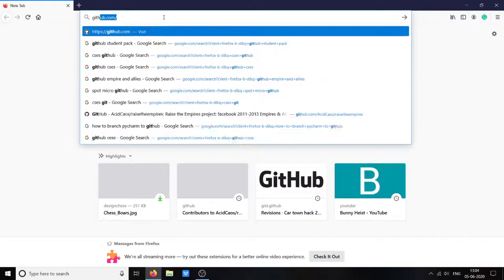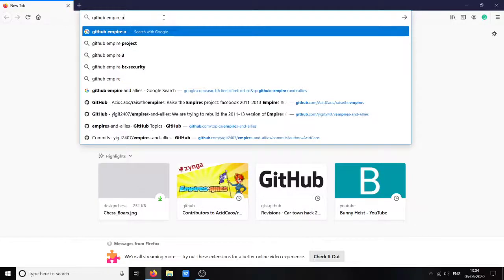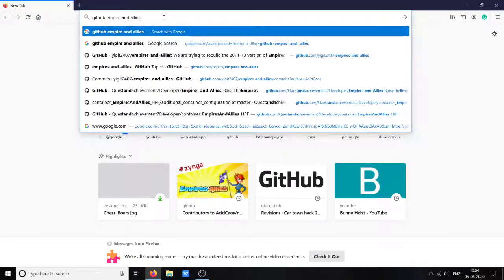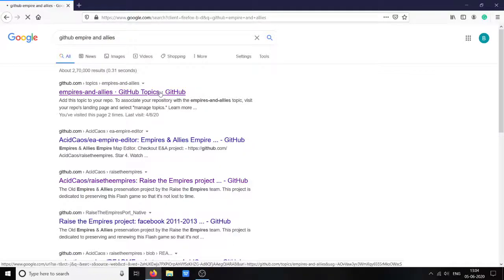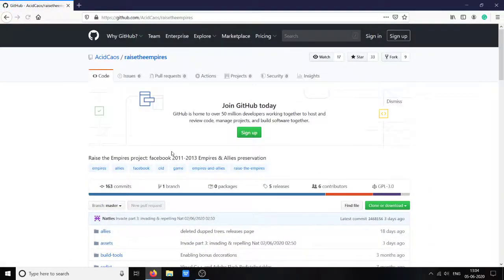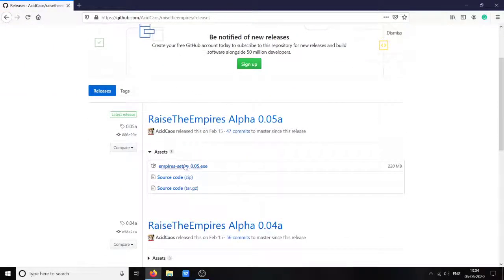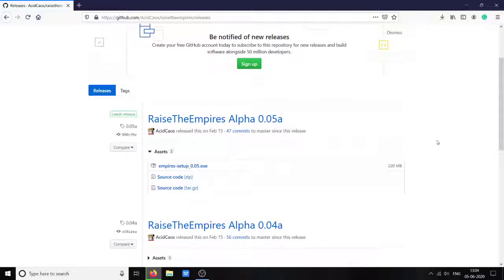Just search for GitHub. The first link here is the Empire. If you go to the releases, download the setup.